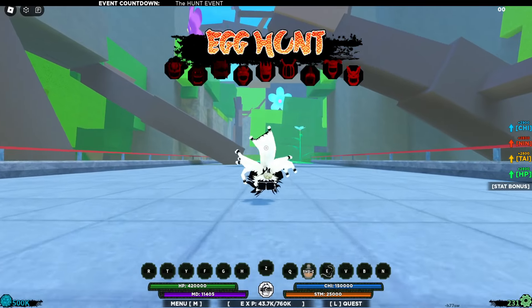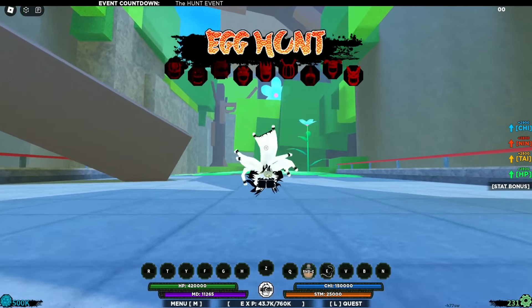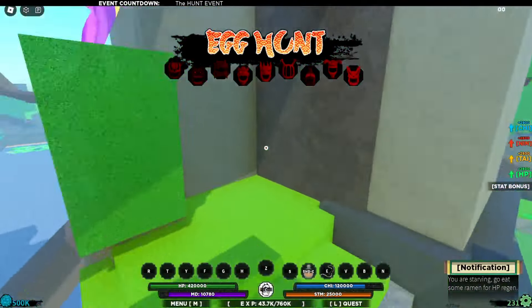You can actually get every egg in under 30 seconds if you try hard enough, but in under one minute you can get everything. If I press my Q spec, you will transform into this dragon mode - simply go to the spot I'm about to go to.